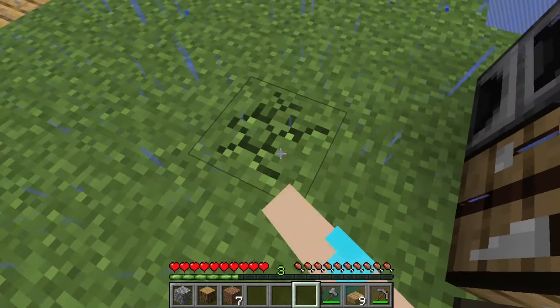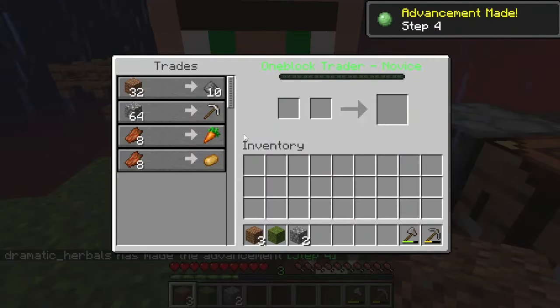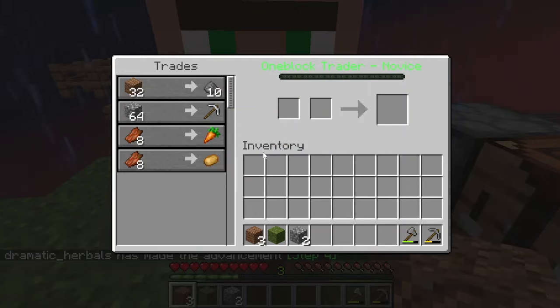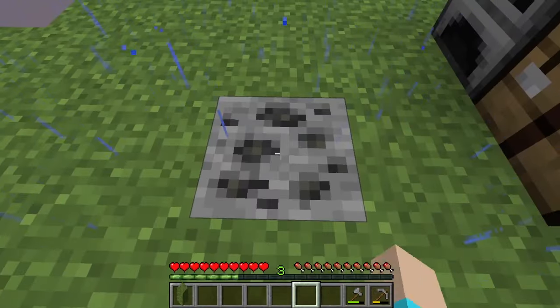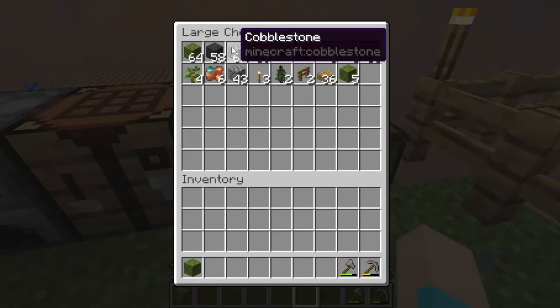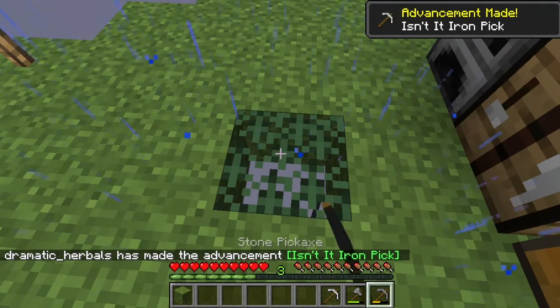If we had iron we could set out a cauldron for some rain. Oh, that was an apple - good, I'm glad we have some form of food! Hi sir - I can trade for gunpowder, and an iron pickaxe... but I want that pickaxe! Wait, can you mine coal with it? Oh you can!